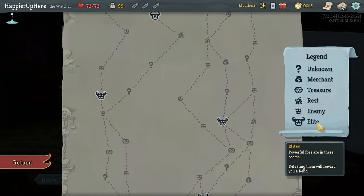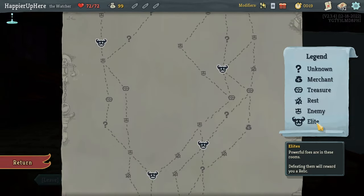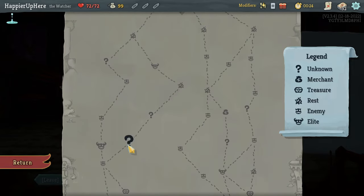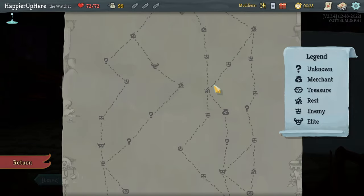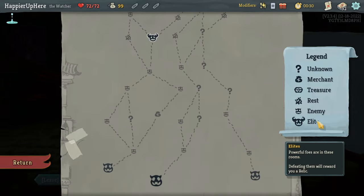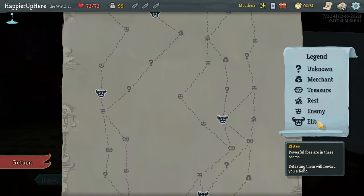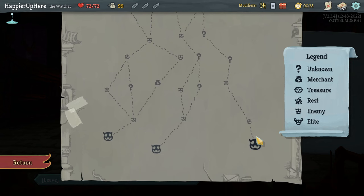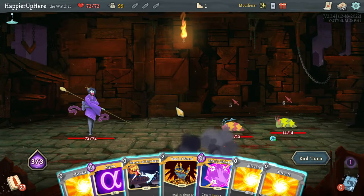There's a two-lead path on the left and also a two-lead path on the right. Going left I'll get one question mark before the lead, then another three - that's four total. Going right I'll get three early question mark rooms and then four or five, plus a choice to go for a shop later on. Let's go this way.